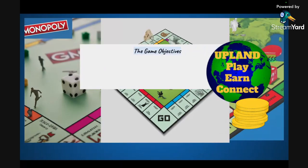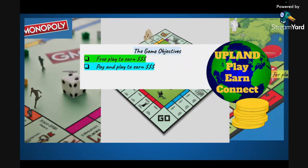The thing you probably want to think about is: how do I play Upland? What's my objective? There are a lot of different routes you can take and you can combine routes. Those routes are: free play-to-earn, pay and play-to-earn, collect and connect for play, and build a metaverse empire to become a metaverse mogul. Let's dig deeper into what that's about.